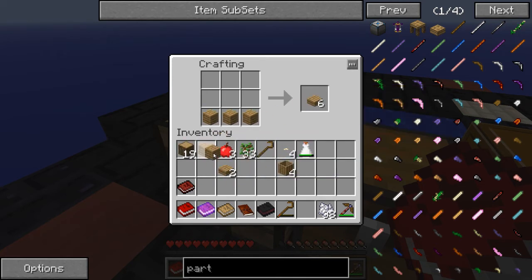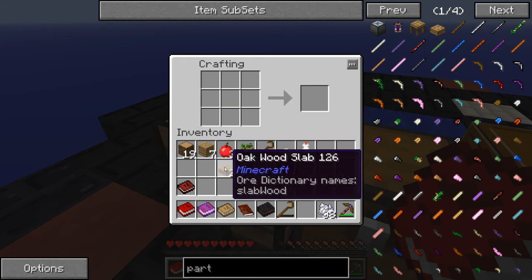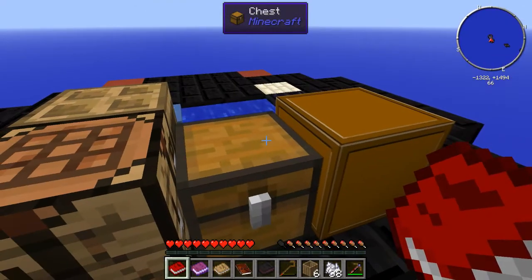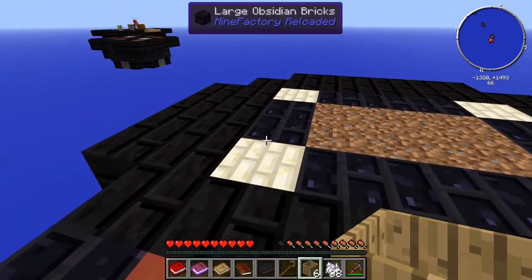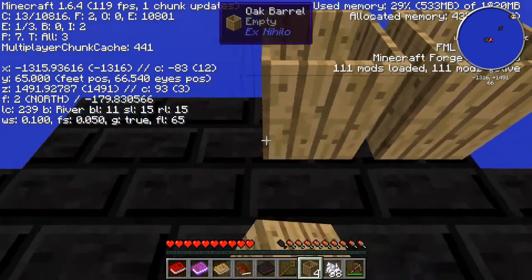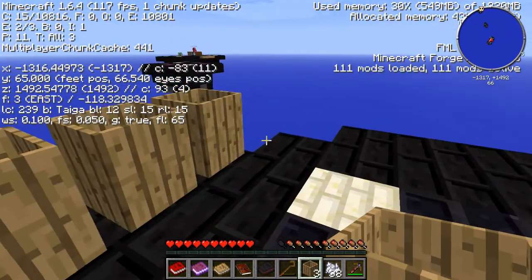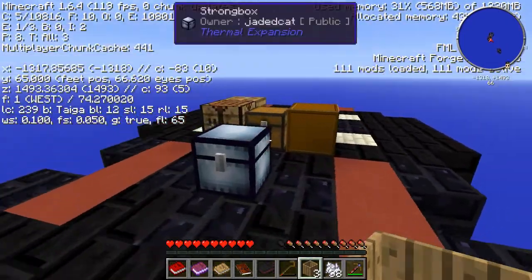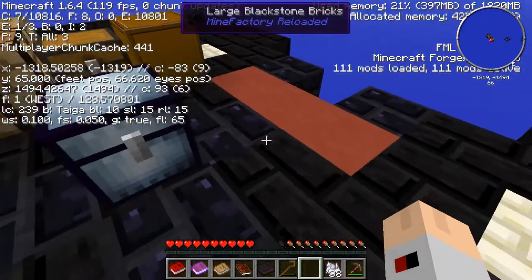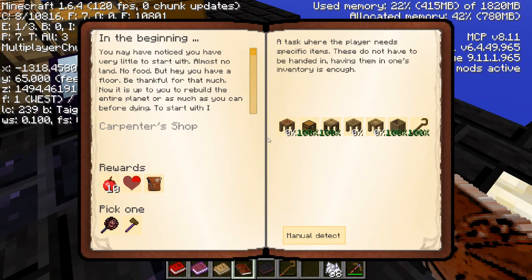I need to make a stencil table, I think. Here we go — a stencil, a part builder, a tool station, and a stencil table. That makes sense. I'll put that there, thank you for the book, much appreciated. I believe that's how you make it. Wonderful — everything's going to plan, everything's coming up Milhouse!